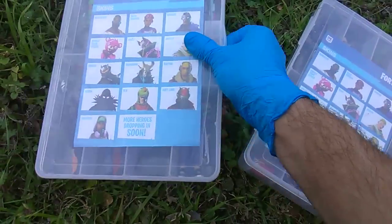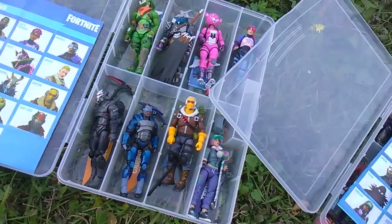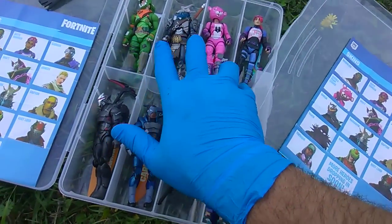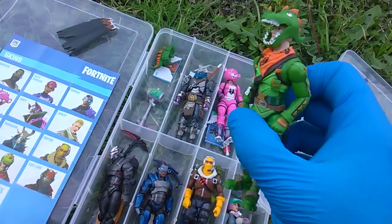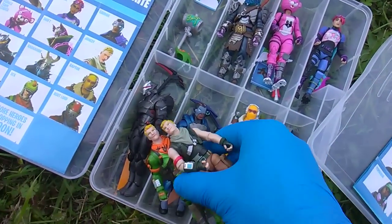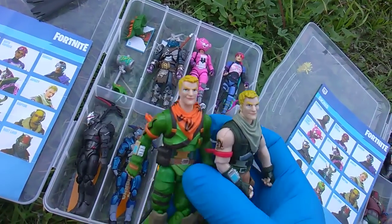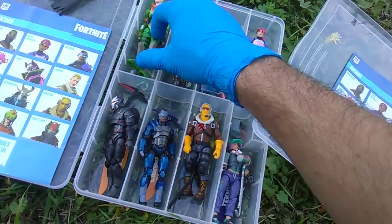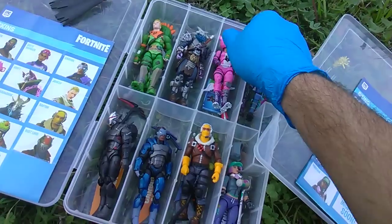Alright, Jazwares figures — 13 skins. Across the top I got the four from the four-pack. We got Rex with his back bling and harvesting tool, and that is definitely Jonesy in there — Rex Jonesy. We got Ragnarok, pretty cool one, and Cuddle Team Leader.